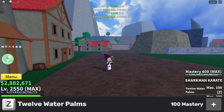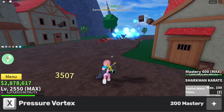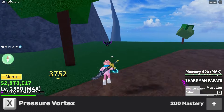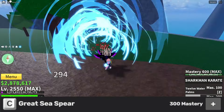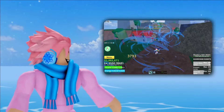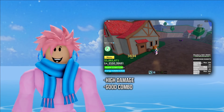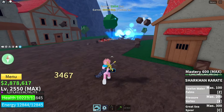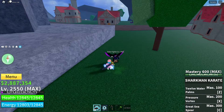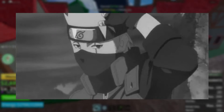The first ability is called 12 Water Palms, though I mostly just use it for mobility. The next ability shoots out a blob of water, sending your enemy flying. The C ability is called Great Sea Spear, where you suck your enemy towards you and send them flying far away. The good things are pretty high damage, good combo potential, and all of its moves can damage CBs. The bad thing is the X ability requires a lot of aim because it's not that fast. But overall, it's honestly just the best fighting style in the whole game.